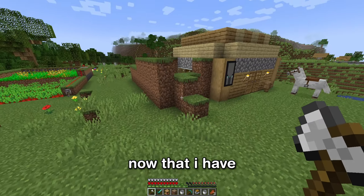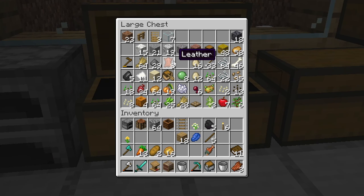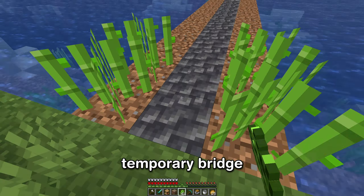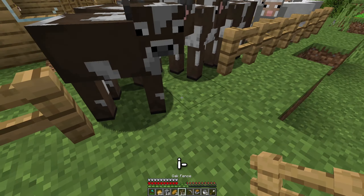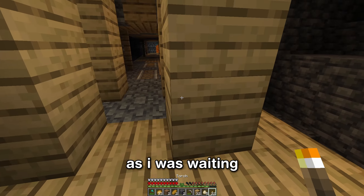Look at it — it is truly beautiful to the human eyes. But it doesn't end there. I wanted to at least enchant something now that I have an enchanting table, but for that I needed some bookshelves, which I did not have. So I planted some sugarcane on my temporary bridge and called it the sugarcane bridge, and lured some cows for leather. And now we wait.